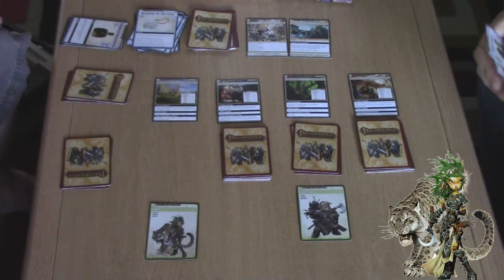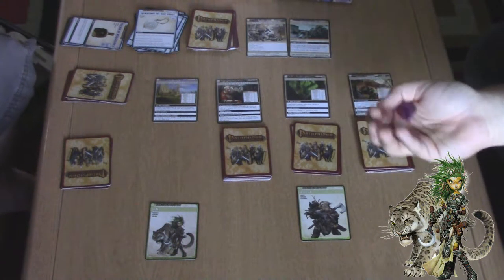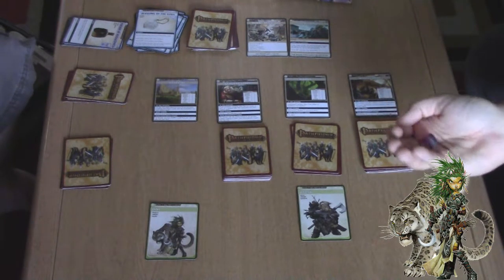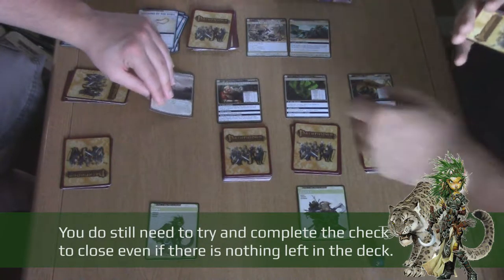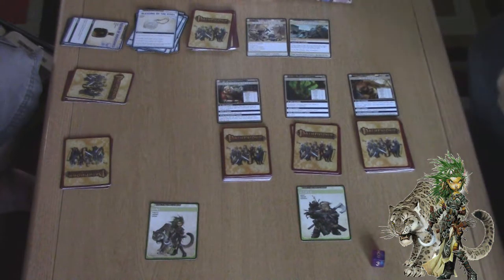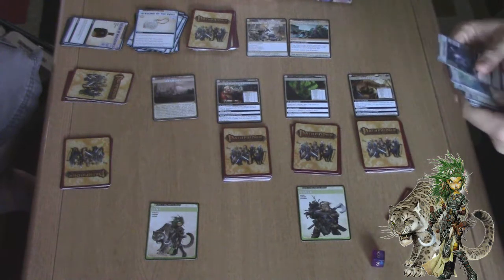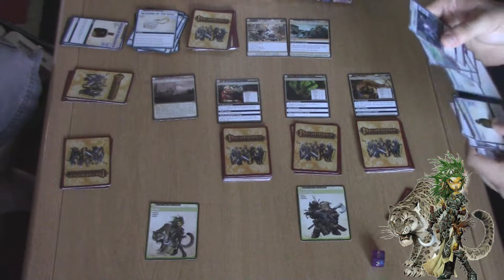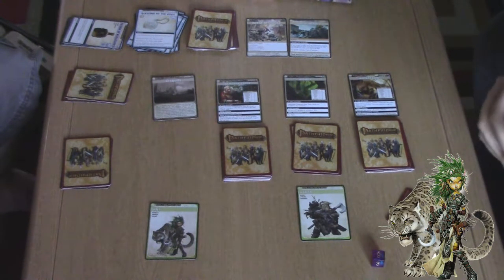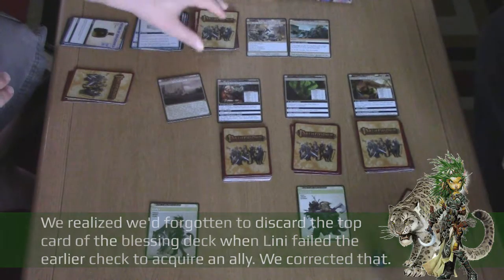Are you going to try to close this location? I guess I have to. I still have to close it when there's nothing left? I rolled a 6. While closing, you may shuffle a spell from your discard pile back into your deck. Do I want Cure or Aid back? Probably Aid. I'm going to shuffle Aid back into my deck because I closed that location.